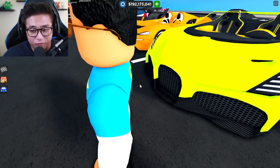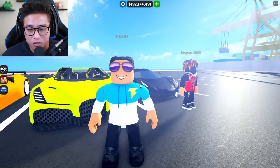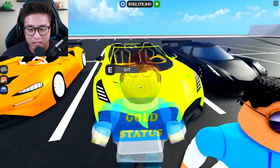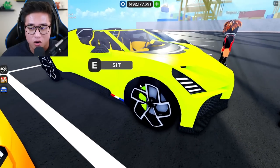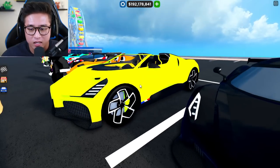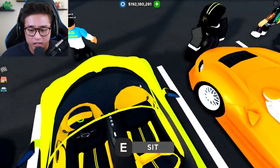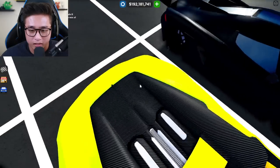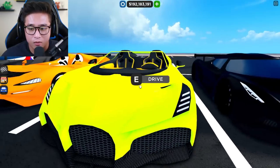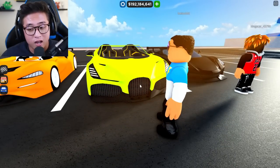Next we got a Bugatti Mistral — I should give him a ten just for wearing that fresh Gold Status T Pro merch with the shades and the hair. He's got a highlight color with a highlight caliper, yellow interior, and blacked-out rims. That is really really nice. I'm going to give him a nine — and I'm only giving a nine just because of that shirt right there.